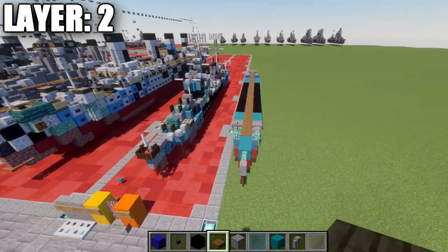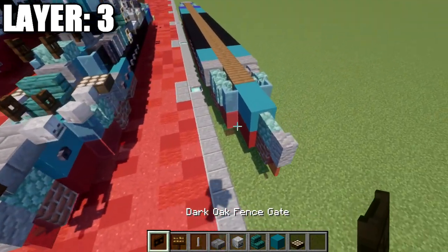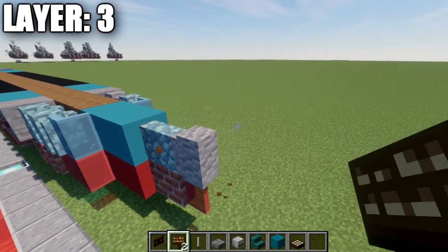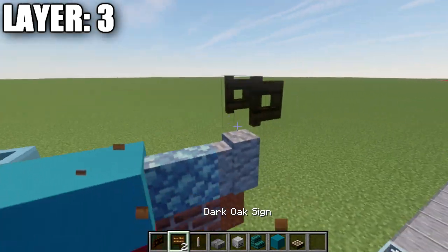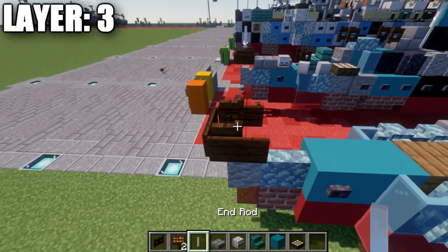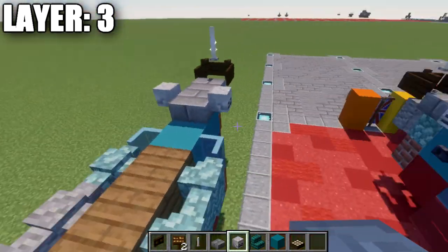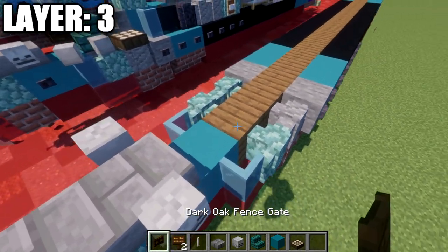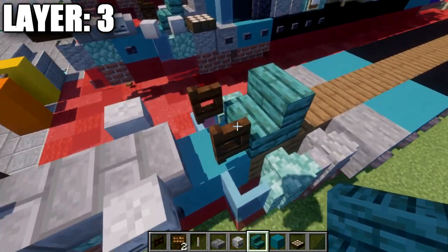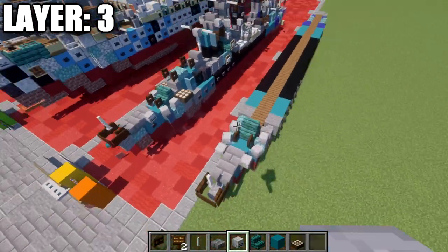With that complete, we're going to move on to layer number three. We're going to place down a dark oak fence gate on top of this wall, opened up toward the front. We're going to take dark oak signs and wrap around the two sides of the fence gate — so all three sides, like this all the way around. We then want to place down an end rod on top. After that, place down two stone brick slabs back, and a skeleton skull to both sides of that slab.